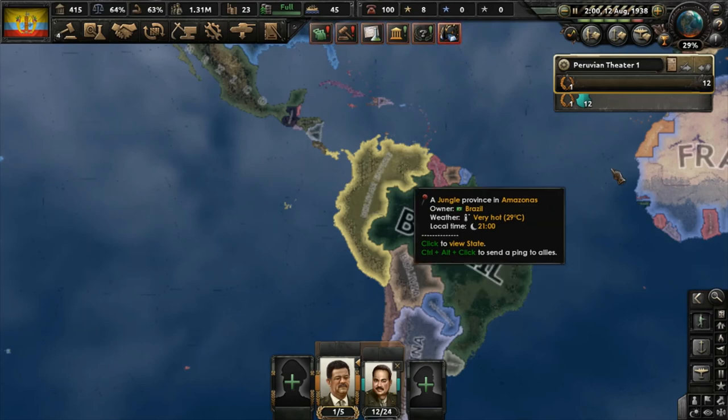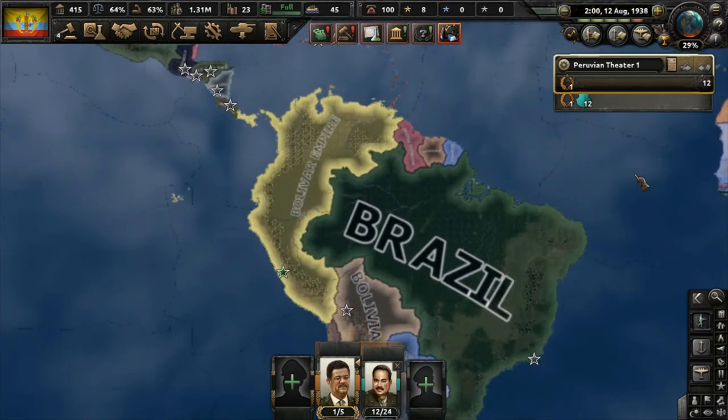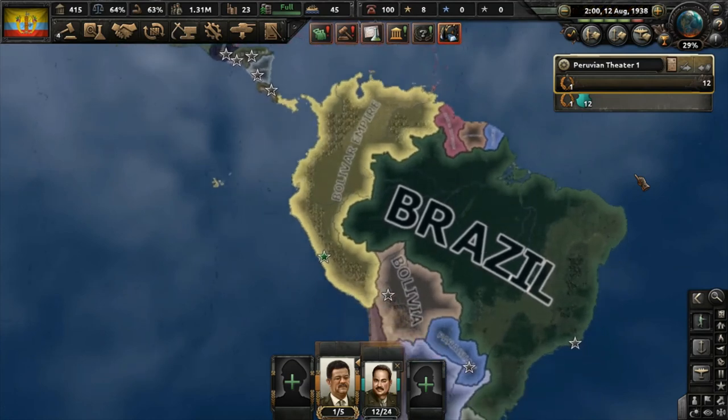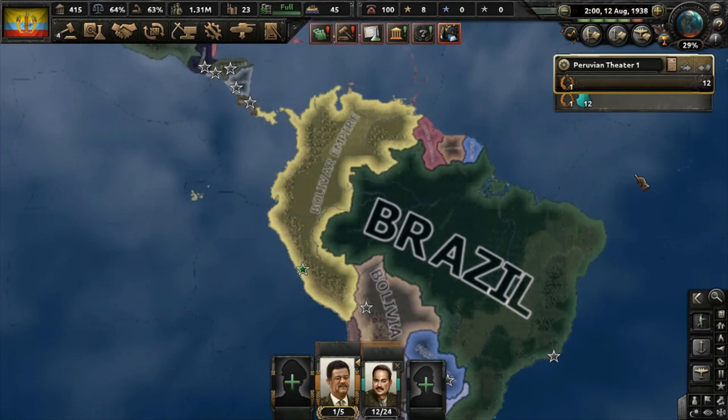And that is how you form Gran Colombia really quickly in 1938. This is a tutorial and I hope you guys could appreciate it. If you have any suggestions on what I should be doing, or any feedback positive or negative, I would definitely welcome them in the comment section. Don't forget to subscribe. Goodbye.